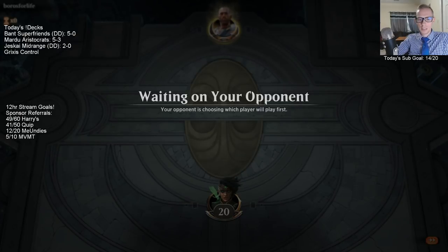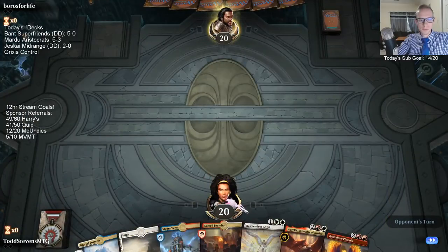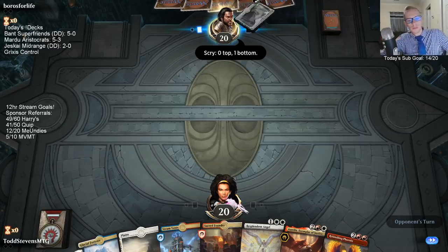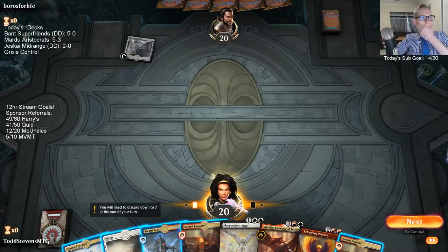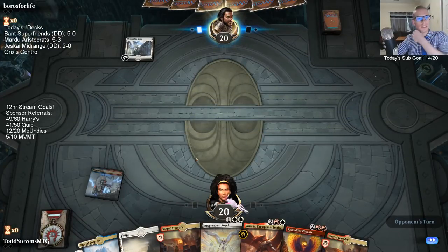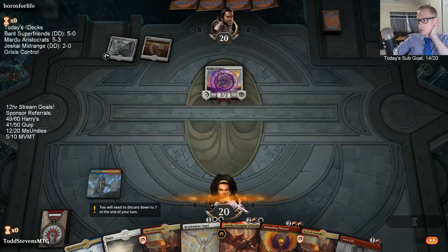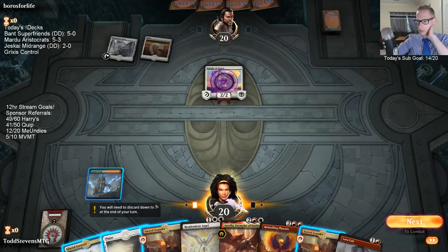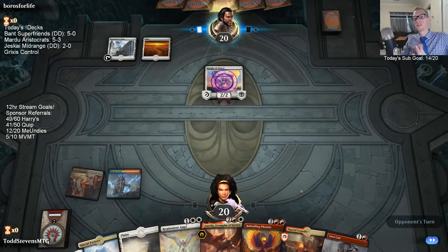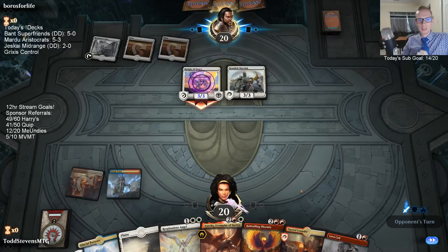We would have been gaining a lot of life the next turn with the lifelink from Gideon. We could have played Aurelia and just used the Clarion for lifelink — don't really need to deal the three damage. Grixis Control — we played yesterday the updated version with Disinformation Campaign, but it didn't go well. We have a new version to try out today. Yeah, I'm thinking Sunday of just doing all-Legends deck Sunday — a bunch of Legends decks.